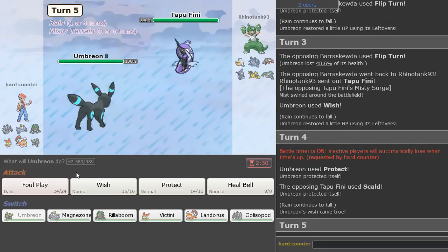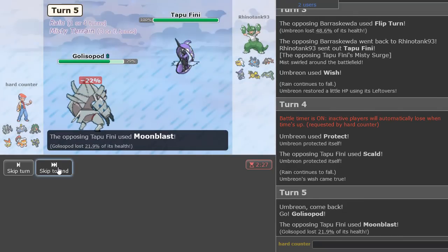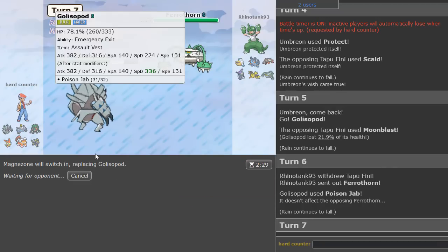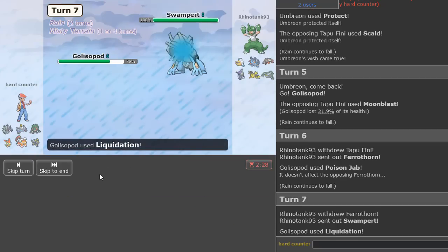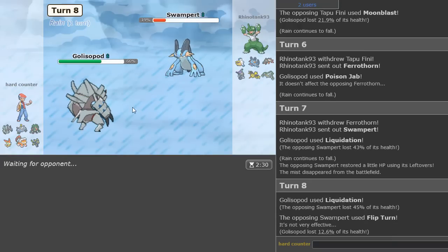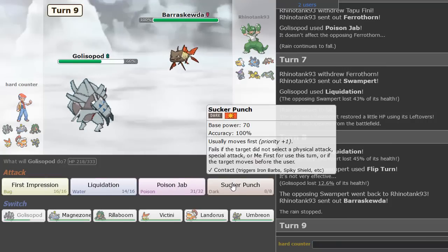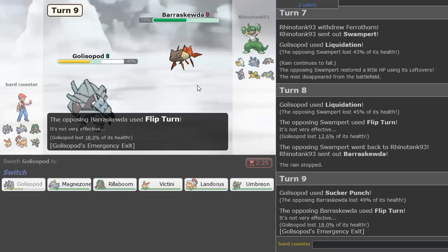Let's go Golisopod here. I don't know what this Tapu Fini is going to do — Moonblast. Let's Poison Jab here as they go Ferrothorn, and then we get to go Magnezone. I'm going to predict the double — look at that, Liquidation. It's leftovers so I'm going to go for it again. We are faster as well. They Flip Turn out and now we just weakened Swampert with Golisopod — that is beautiful. So here they're probably going to Flip Turn again, I get some chip, and because they Flip Turned I get the Emergency Exit. They can't leave just yet.